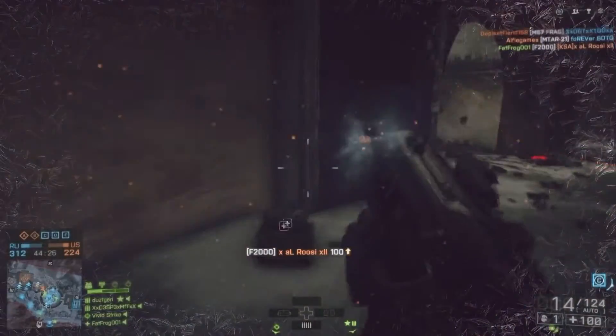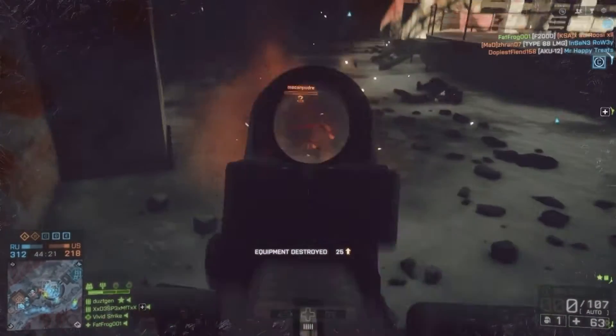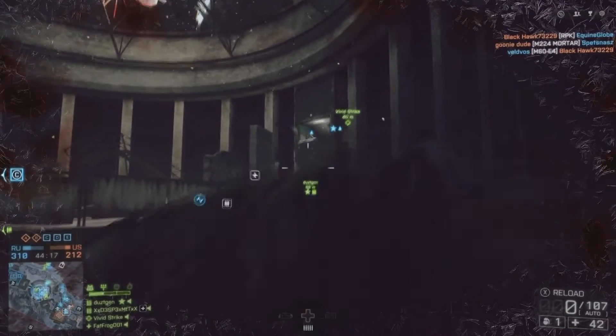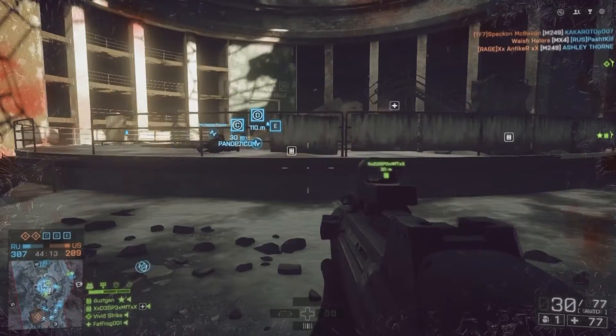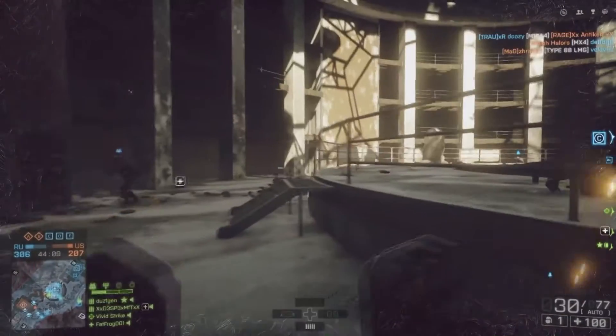It has its own integrated optic that sort of makes it look like a fish or maybe the flipper of a whale, which is actually pretty nice. However, the housing is a little thick, and so it's easy to lose your enemies within your sight. That said, it's a lot better than having the standard iron sights you get when you unlock a weapon in Battlefield 4.